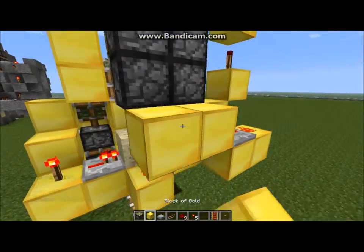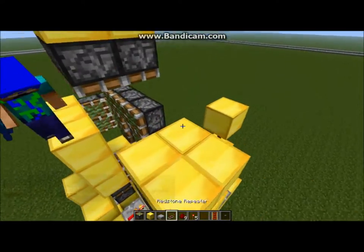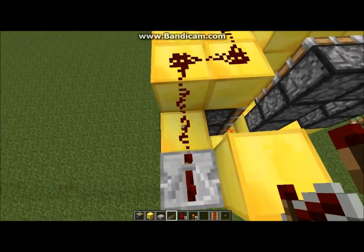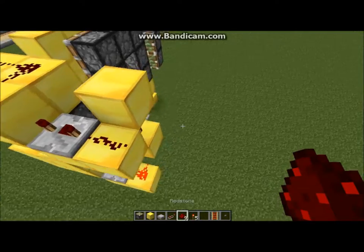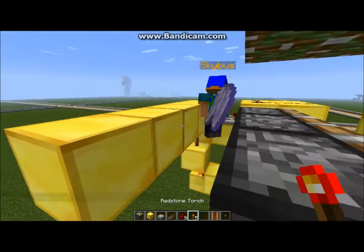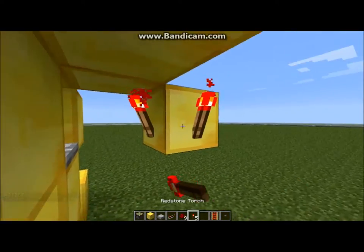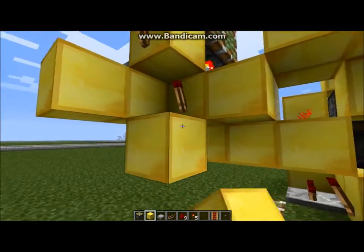Do you need to use gold blocks for these? I like gold blocks. Then you can bring your power up straight across. Put three torches. Go down here and put a torch. Come down here and cross to this part.